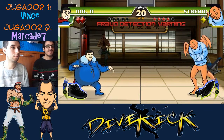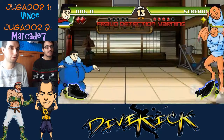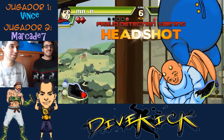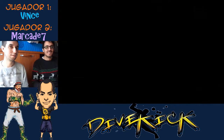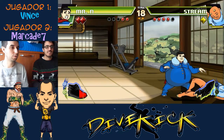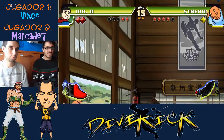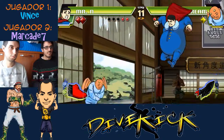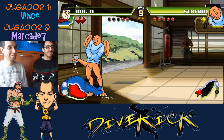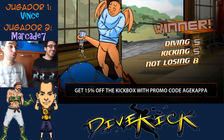¿Continuamos la partida? Yo hago la dive kick para atrás. El tío tiene como un super salto. Si saltas y luego pulsas el botón de patada, el tío lo que hace es un dash hacia atrás. Me ha ganado. ¿Me tiras sal? Te tiro sal, de su cola. Vamos a hacer un rematch.